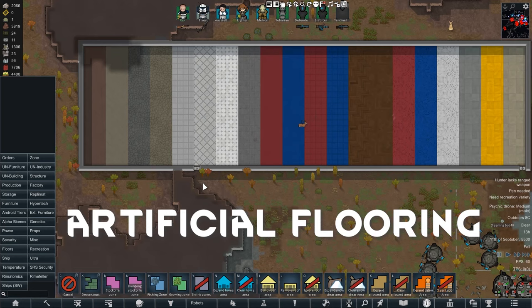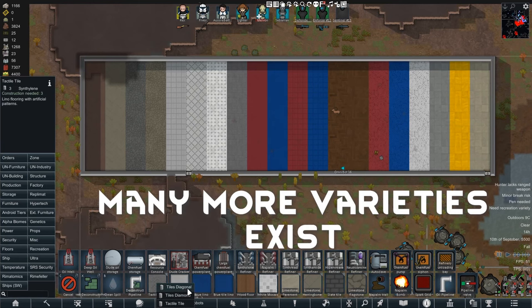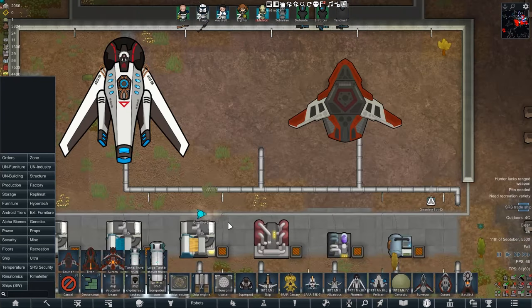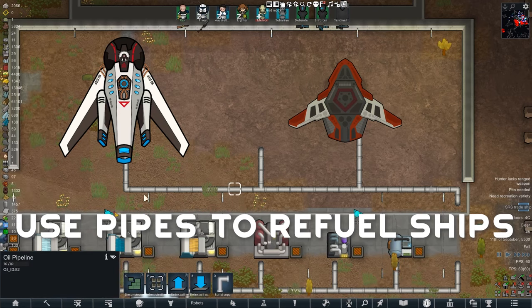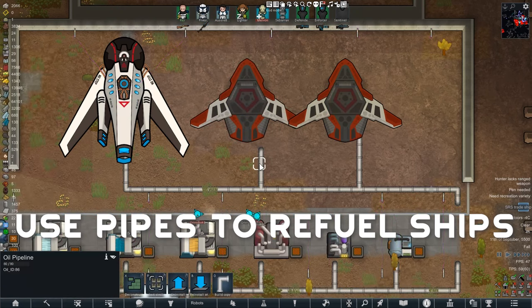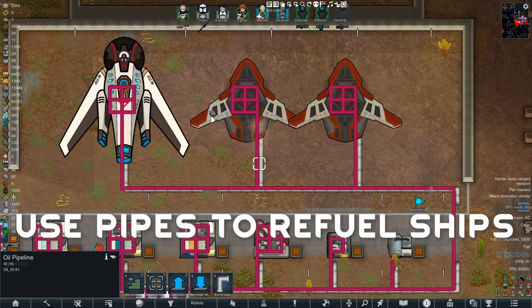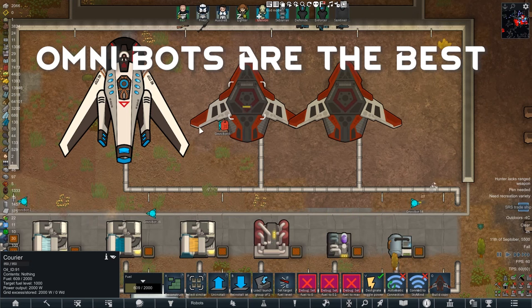This is the Rimefellas artificial flooring section. They bring a lot of different new floors and tiles to the game, which is interesting if you are sick of the regular old boring tiles. My two personal favorites are the tiles diagonal and the tiles diamond, which are these two bad boys here. Using Rimefellas also brings a brand new way to refuel your ships — you can use pipes to directly fuel your ship. Just place your ship, get your pipe, make sure that pipe is connected to the ship, and watch the fuel level go up.